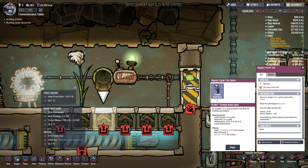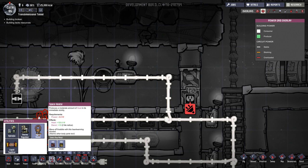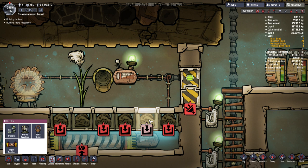You can have a setup like this where you have your liquid tepidizer and then a space heater to try to manage the temperatures, but this becomes very energy intensive very quickly. Even though I'm using thermoswitches to control the temperature and ensure it's not turning on when it's not needed, it does draw a lot of power. The liquid tepidizer in particular draws 960 watts all by itself, and the space heater, while it only draws another 5 watts, does add to the energy draw on your base.